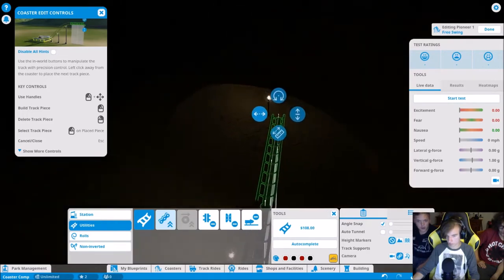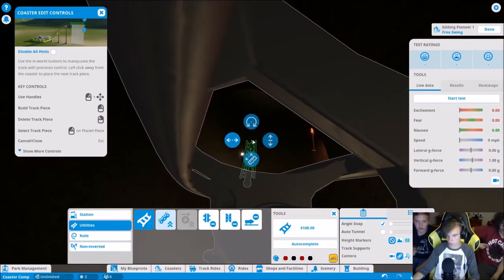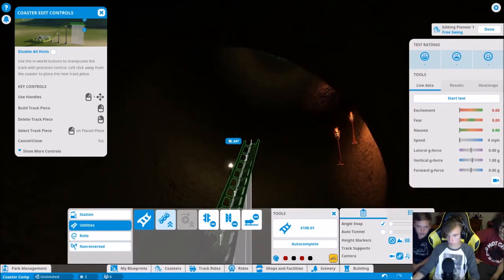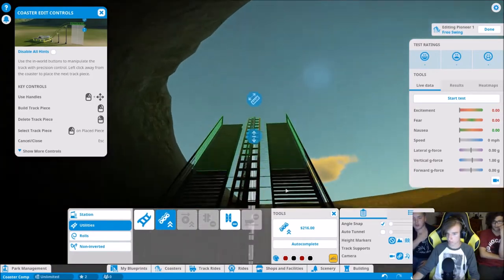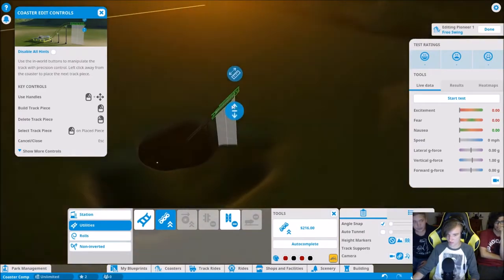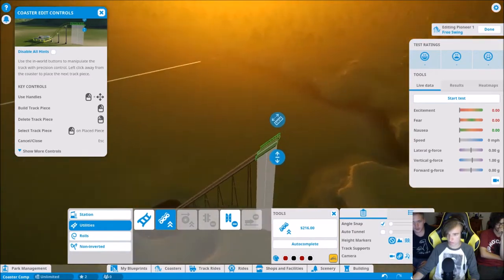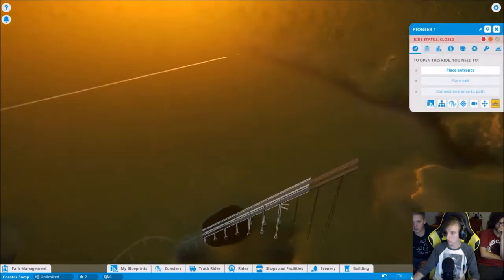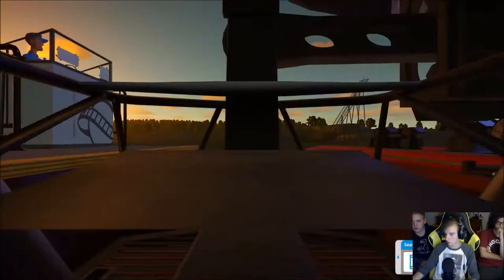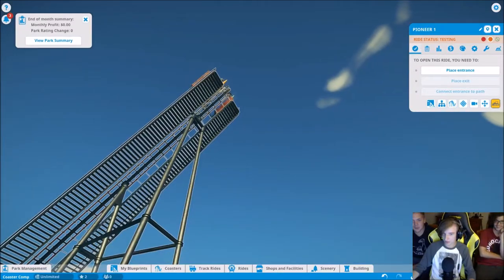Suggestions to back the swan up a bit and adjust placement so the cart can make it to the change point. Someone questions why they're helping each other since it's a competition. Testing begins to see if the coaster will make it — it's heading right toward a wall. The roller coaster does not seem safe.